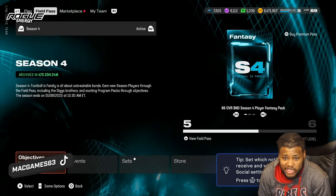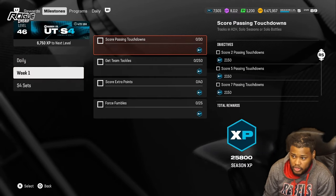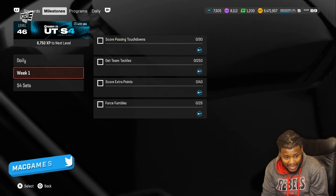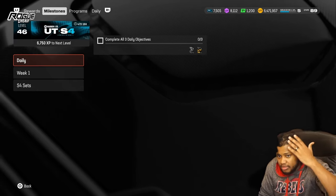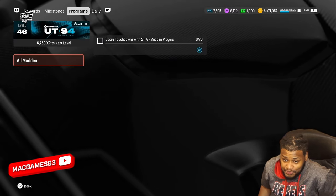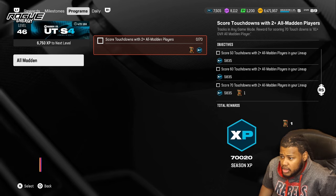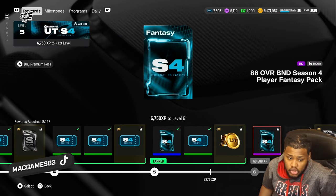Then we go to the Field Pass. When going to the Field Pass milestones, for week one you need to complete certain things that track in any game mode, like extra points and fumbles. But some you have to play whether it be Solo Battles, Solo Seasons, or online. If you want to find a scheme to play online, you can check my channel or just search YouTube for the best scheme in Madden 25. There are also program objectives like two touchdowns with All-Madden players - you get XP from doing that too. Make sure you're keeping track of those milestones.